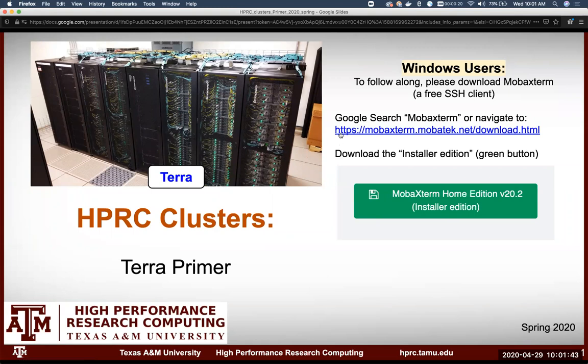If you're on a Windows machine, you can download MobaXterm. Google search MobaXterm or follow the link, and you're going to want the installer edition, which is the green one. Download it, unpack it, and then run it — it's an SSH client so you can connect.